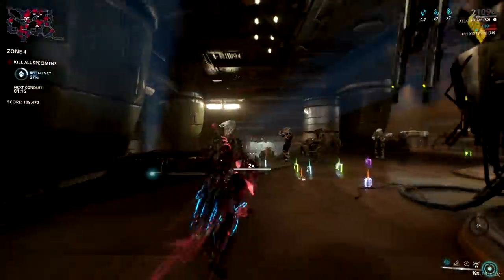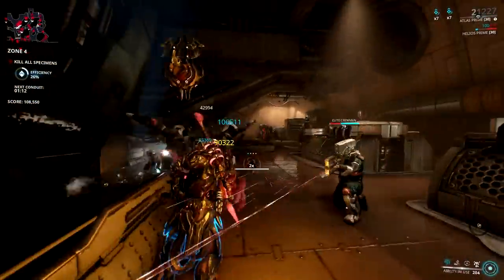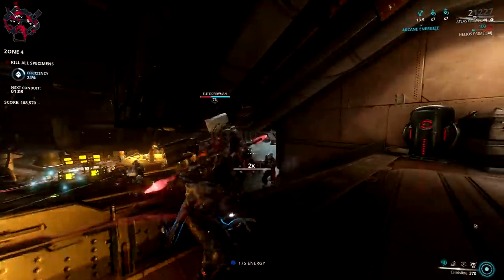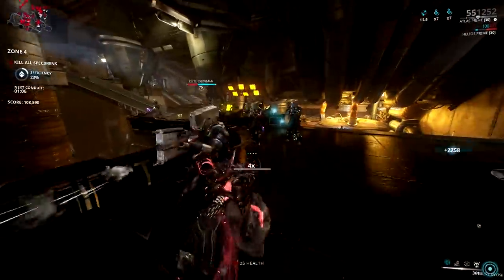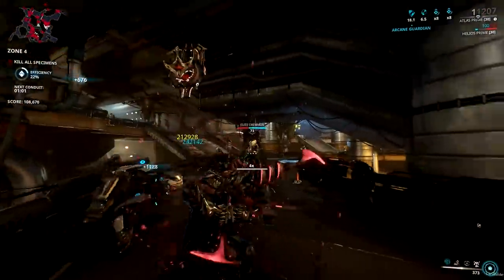Now let's talk about Landslide. It may sound as simple as punching enemies, but what Landslide actually does is area-of-effect damage that also gives you invulnerability in the process. The best part is, the melee changes gave a massive boost to Atlas's punching power.